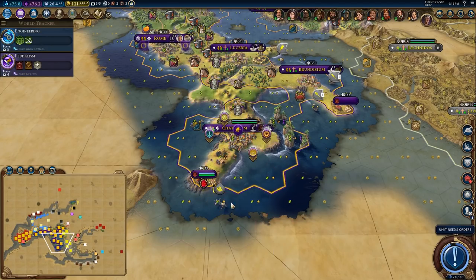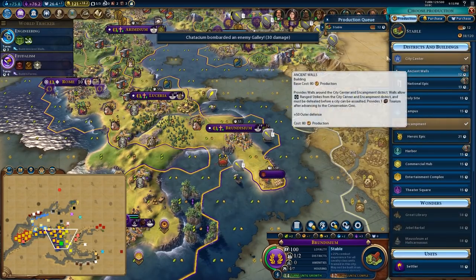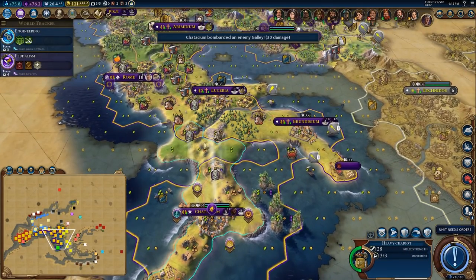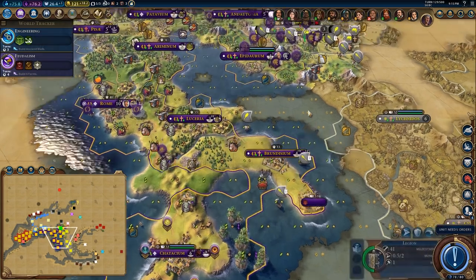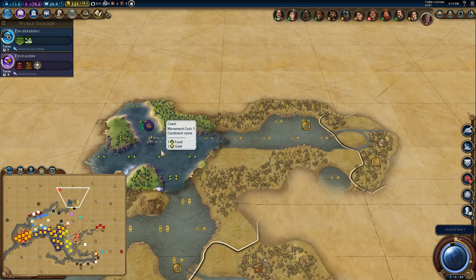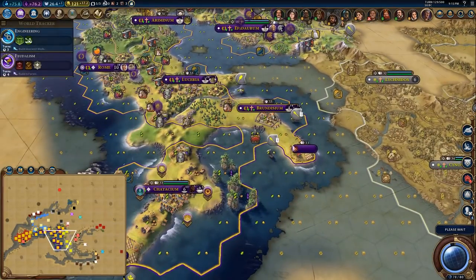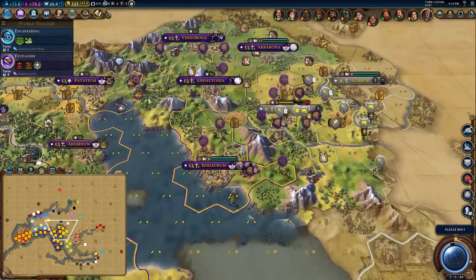That's not good. That's the opposite of good — that's a lot of units coming into my borders from the sea. I forgot that they could do that. This is why I had these encampments here, but I forgot to build them into actual things, and I forgot to build walls.